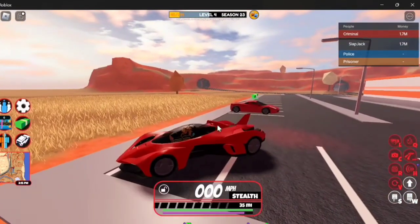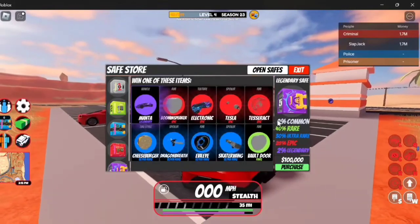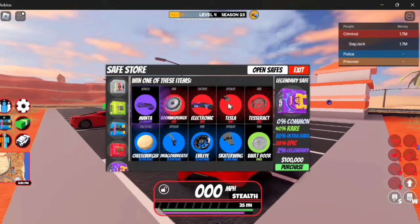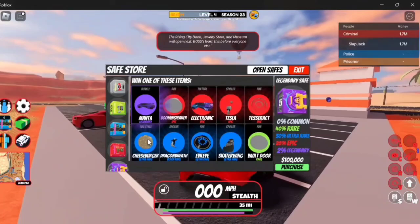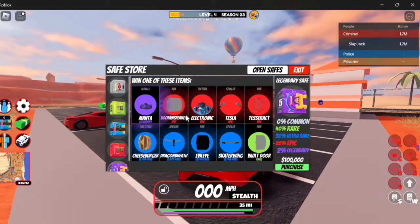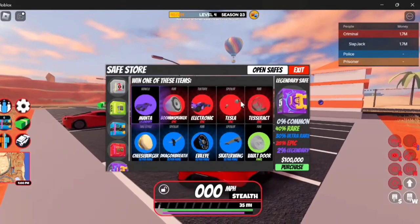Speaking of the Manta, this is the Manta car right here — the brand new car in the legendary safe, replacing the Shell Classic. The radioactive rims also went off sale. The new items in the legendary safe include the vault door, Tesseract, and Tesla items, plus Dragon Breath spoiler still left over, but Electronic, Skater Wing, Evil Eye, Cheeseburger, Manta, and Boomin' Speaker are all new. The Manta is now the only legendary item, meaning if you hit 100% pity, there's a 100% chance you'll get that, rather than it being split between Tesseract and Tesla like it used to be.